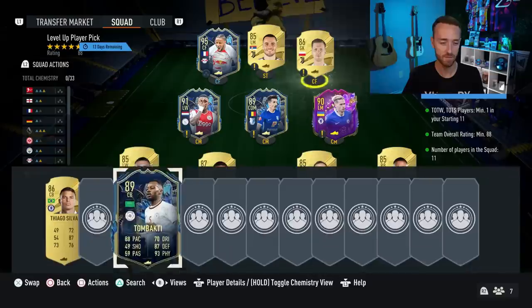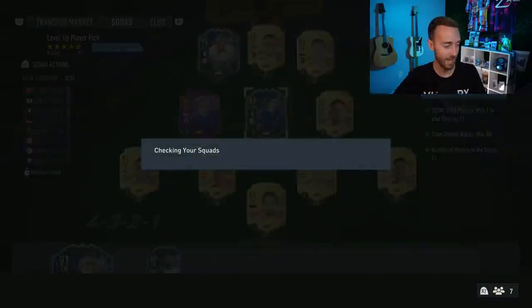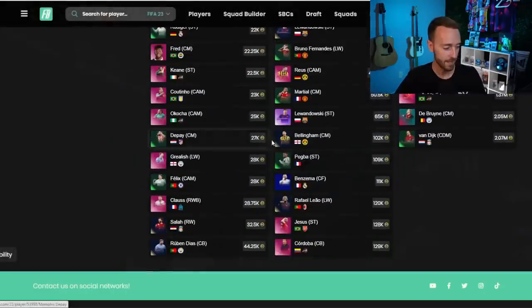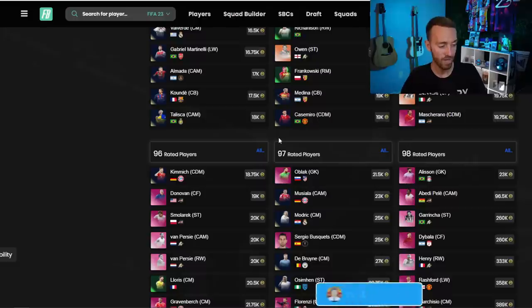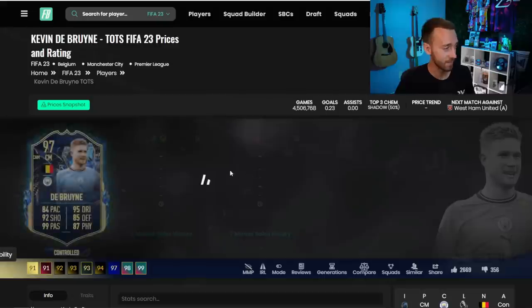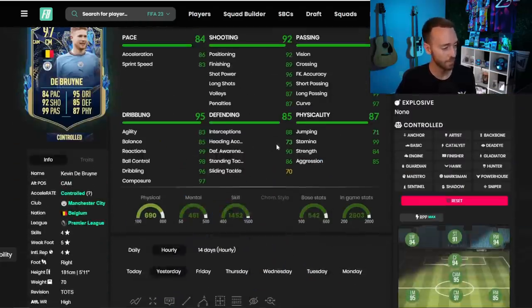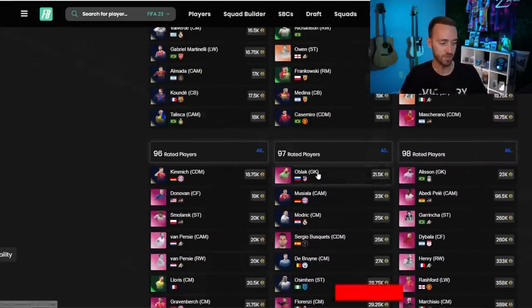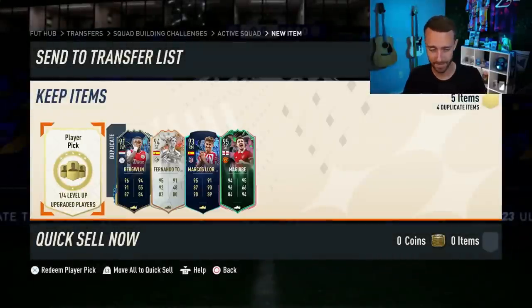I also want to take a quick peek at SBC fodder — not to trade or make coins, but because SBC fodder is actually going up a little bit. Some of the 97s are going up because with Harry Kane, Ronaldo, and maybe an upcoming Messi, we have 92 to 93 rated squads required everywhere in these SBCs. You're seeing 97 rated KDBs at 27,000 to 28,000 coins — he was down at 24K yesterday. Whenever you see 97s like Oblock at 21K, that's a really good price. Pick one or two up — it'll make your life easier for a 93 rated squad.